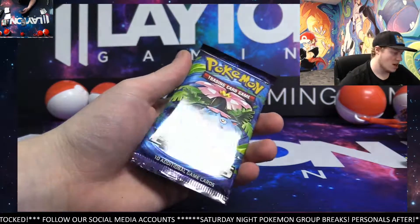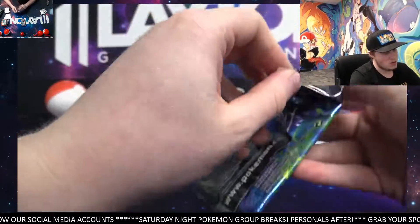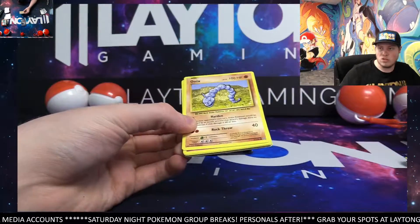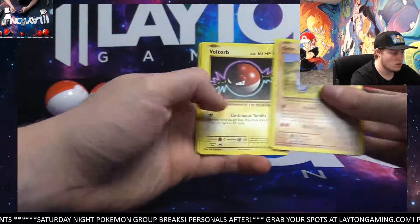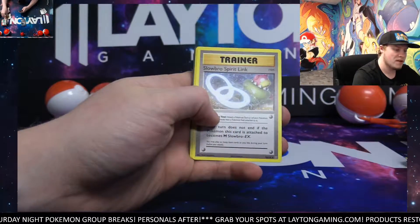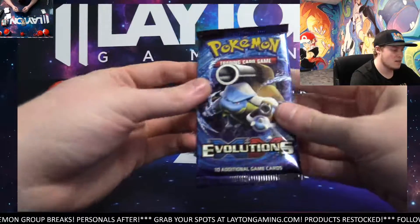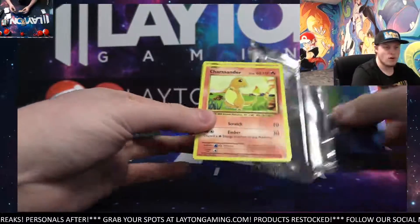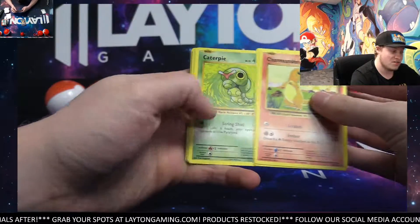Darkness Ablaze is a good option, and Unbroken Bonds is another good option. But again, Darkness Ablaze and Vivid Voltage are two more Sword and Shield sets where it's going to be really tough for them to go back and print those — we've already moved on to so many things past that. How can they realistically say they're going to go back and print Darkness Ablaze and Vivid Voltage when they still have to deal with like four other sets they said they'd reprint first? It's just a strange situation.